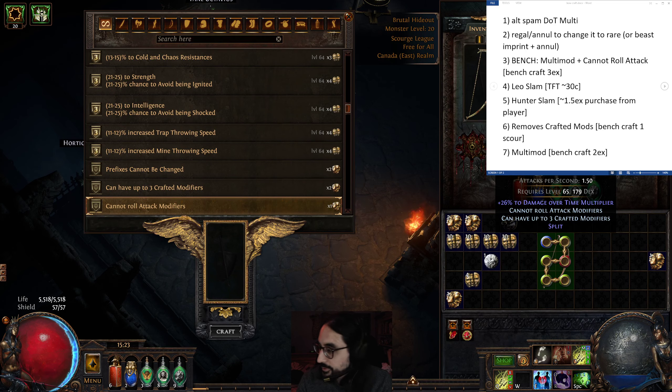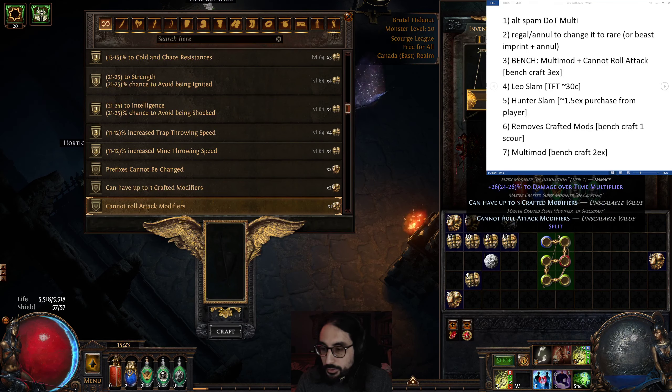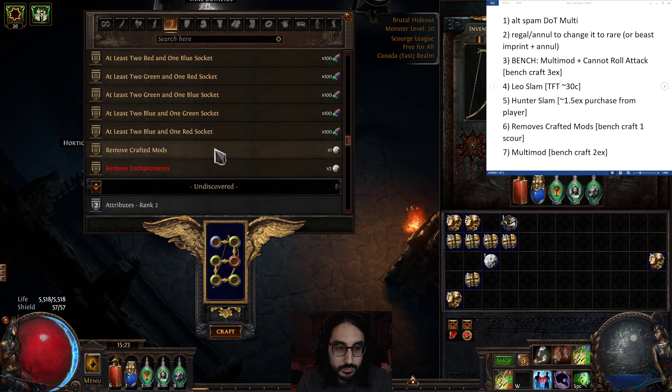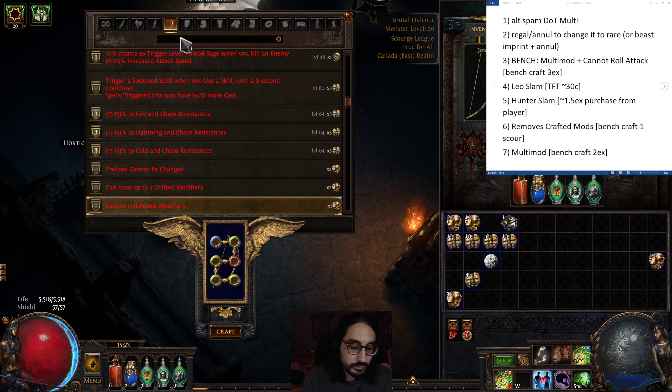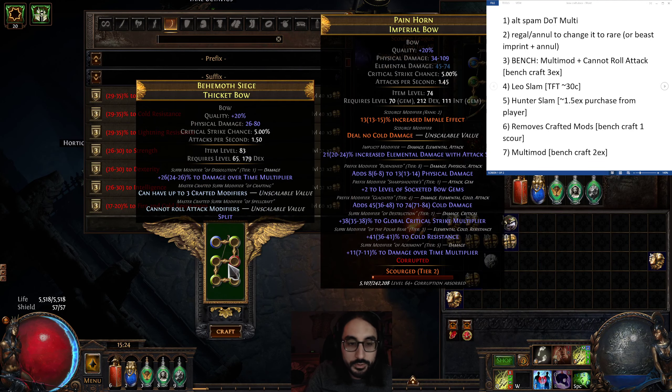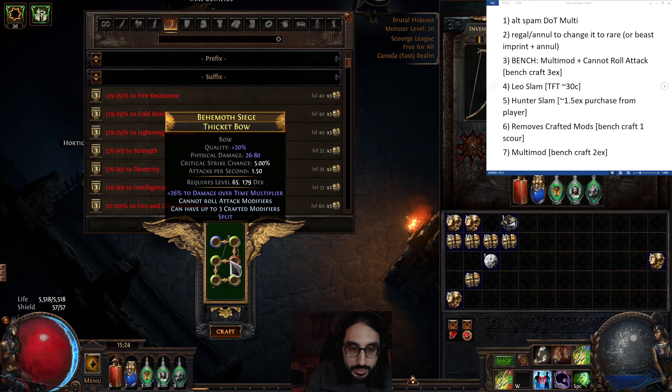I already did this next step — I probably shouldn't have, but I wasn't recording. I bench crafted 'can have three crafted modifiers,' which costs two exalted orbs. Then after that, you bench craft 'cannot roll attack modifiers,' which costs one exalted orb. Make sure you do it in that order — if you craft the attack modifier first, you can't do the other craft and you've just thrown away an exalt.